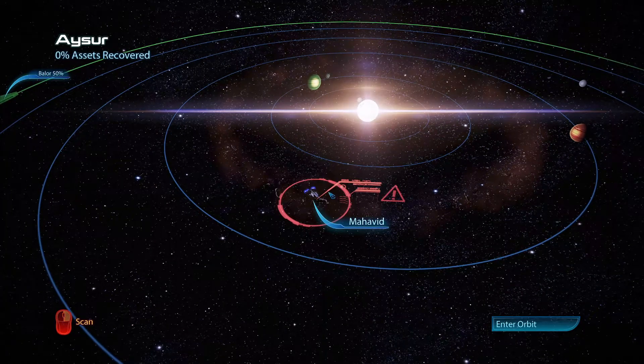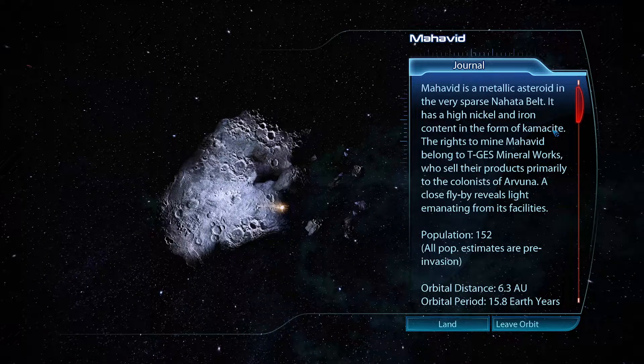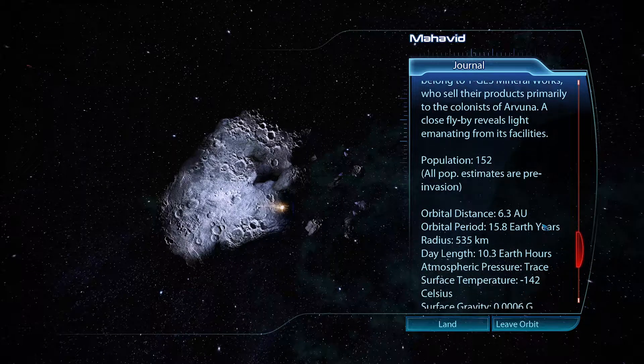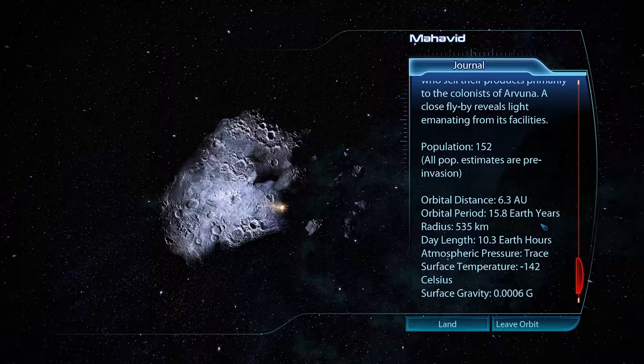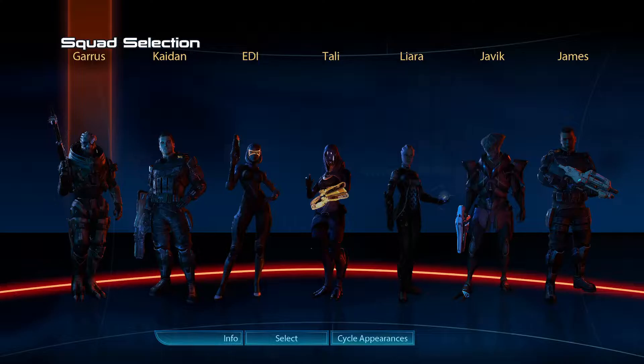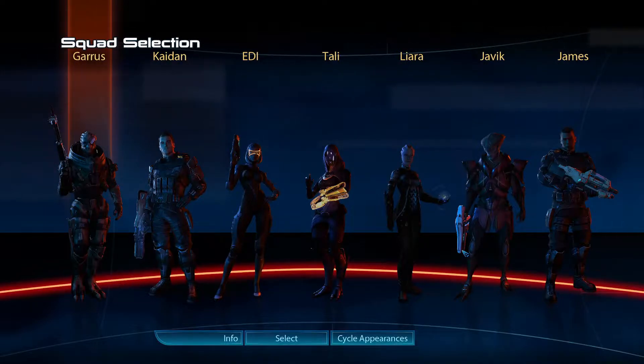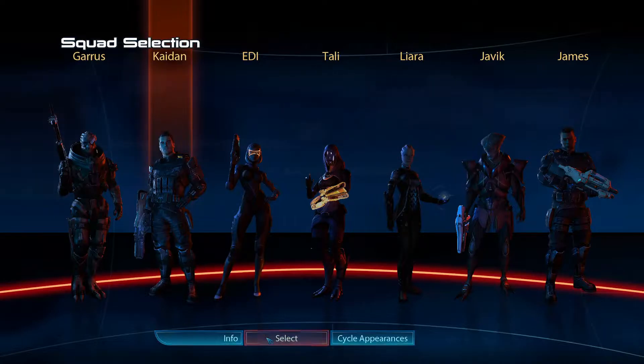We have this asteroid here — we have located Garneau. Mahavid is a metallic asteroid in the very sparse Nahada belt, with a high nickel and iron content in the form of Khamasite. The rights to mine at Mahavid belong to TGES Mineral Works, who sell their products primarily to the colonists of Arvuna. A close flyby reveals light emanating from its facilities. Let's go ahead and land. Now, who shall we bring?